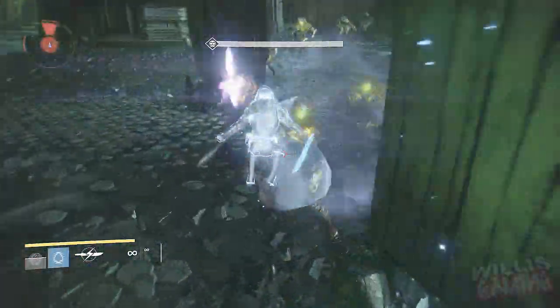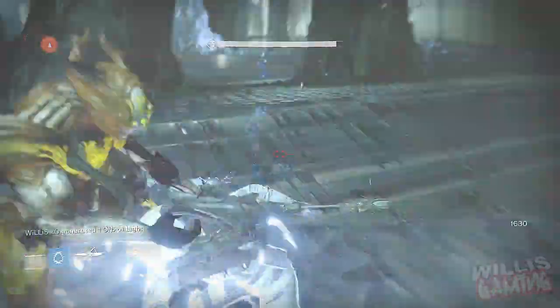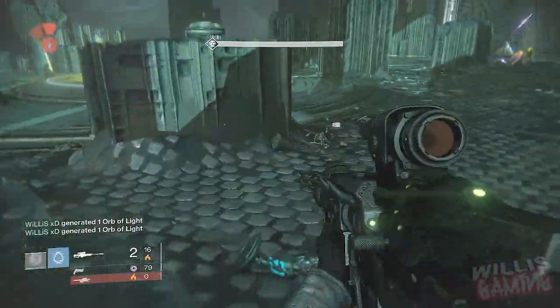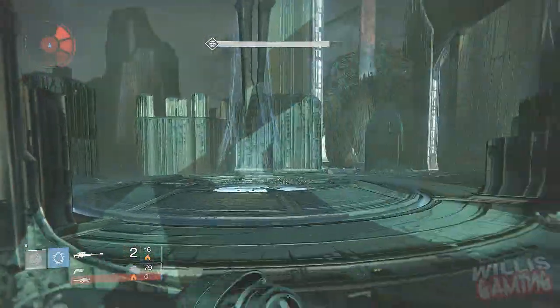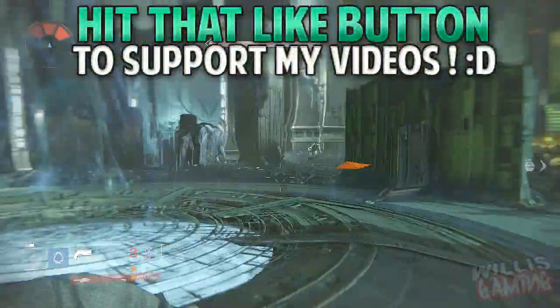What's going on guys, WillisGaming here and we are back with another daily Destiny video. In this video I'm going to be showing you guys a cool little trick where you can actually blink over the bridge gap on the gatekeepers in the Crota's End raid. It's really really simple if you are a hunter or a warlock. Sorry to all you titans but unfortunately titans don't have blink so they cannot do this.